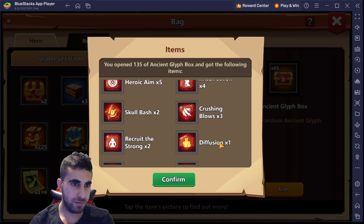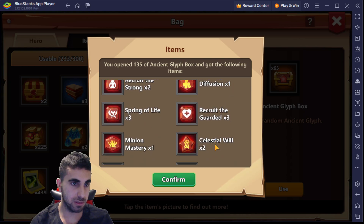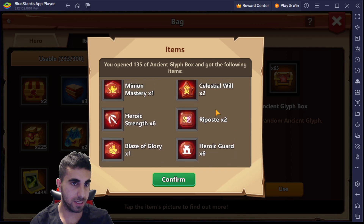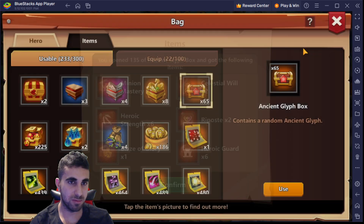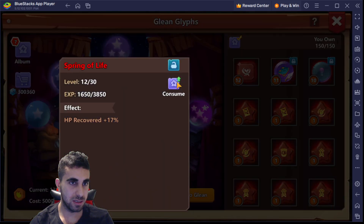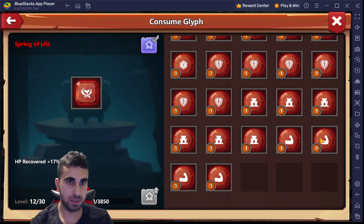That's 15 recruits. Then 18 recruit, two Celestial Will, two Solution — not bad at all. We got two Celestial, two Skull Bash. That is not great — look at all this garbage you have to put into this.